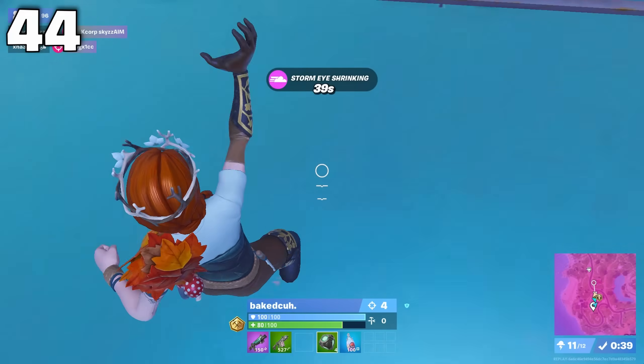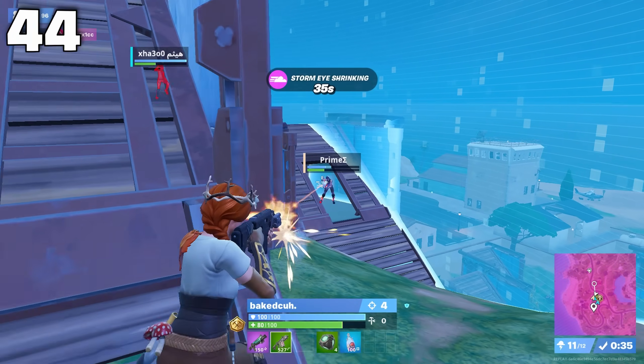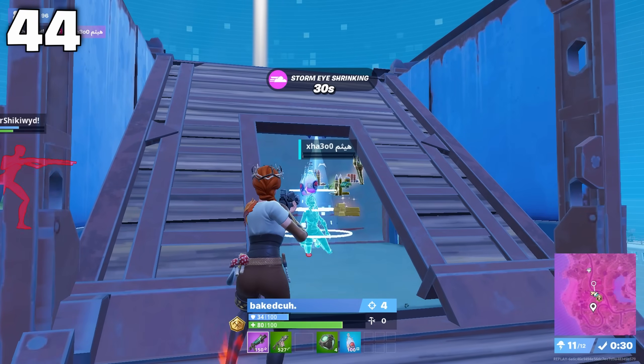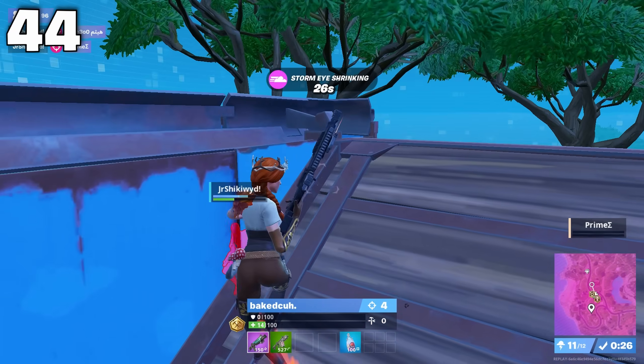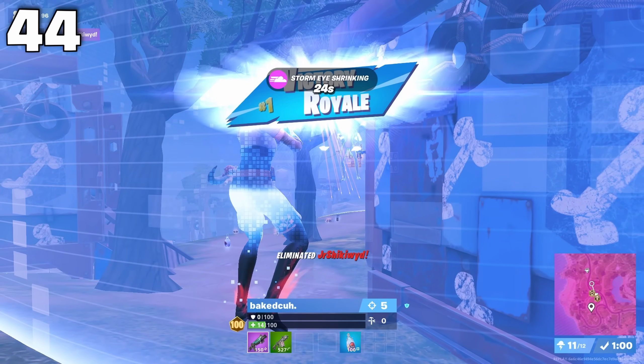We can't all get lucky off spawn and find 4 bunkers, so what I normally do is push into a big POI near me, then either lurk on a player still there or loot the floor spawns that haven't been touched yet. If after all this you still don't have 4 bunkers, I'd recommend playing to loot the actual bunkers that spawn 3rd zone, and don't be afraid to tank some zone in order to get these.